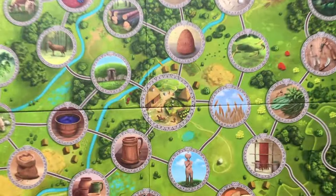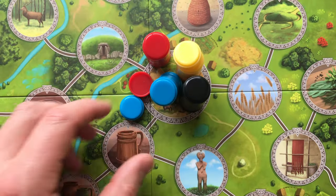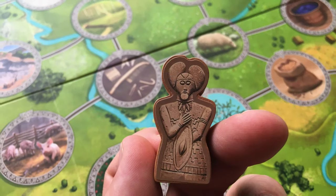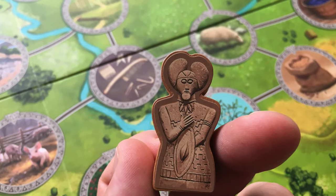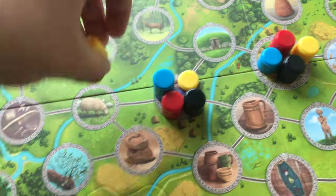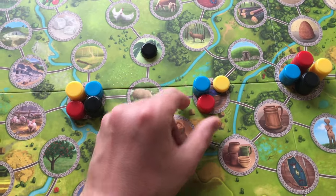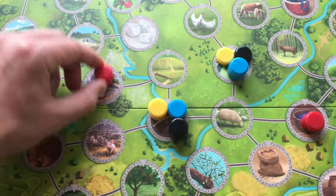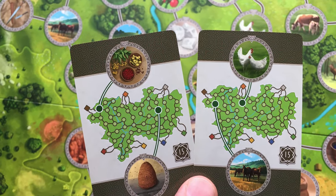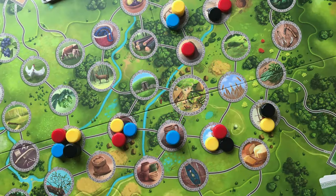Each player will choose a family color and place all eight of their family members on the Celtic village space. The starting player takes the Celtic Prince figure and the game begins. Turns go in clockwise order. On your turn you will move at least one family member, then you may complete a goal card if able, and collect trade cards before and after your movement actions.